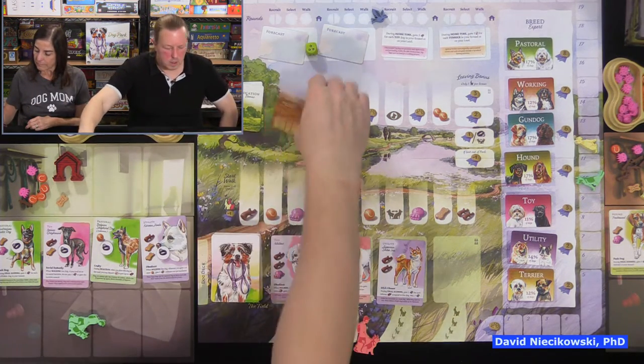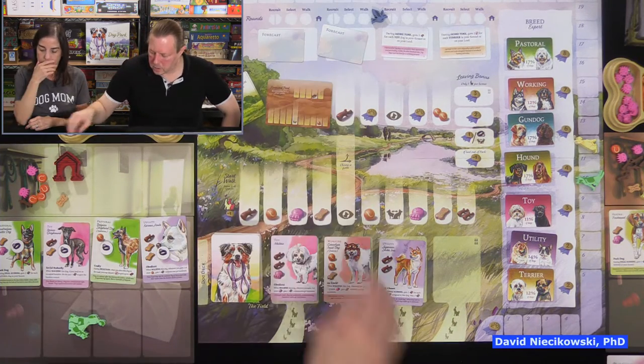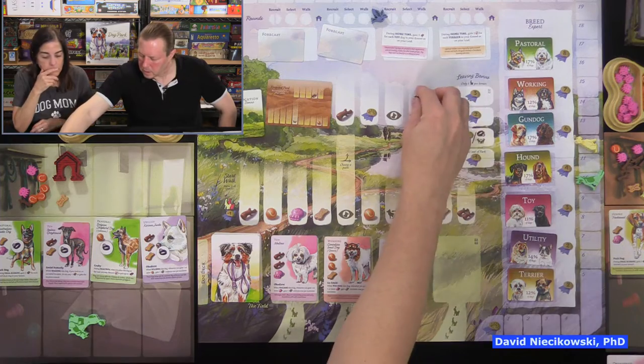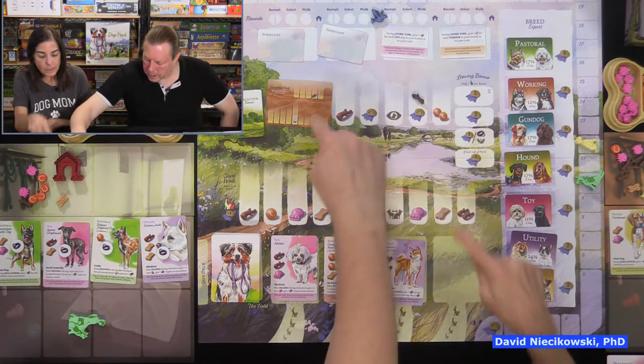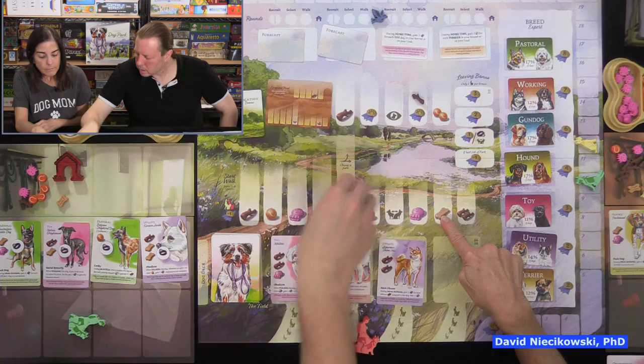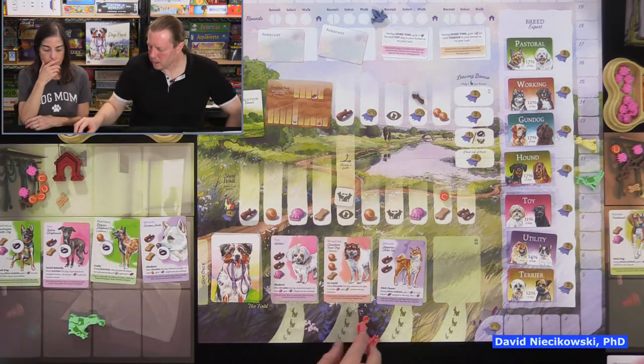Julie goes first this round. We flip the location card — we add a stick here, a ball here, another swap, and a ball here.